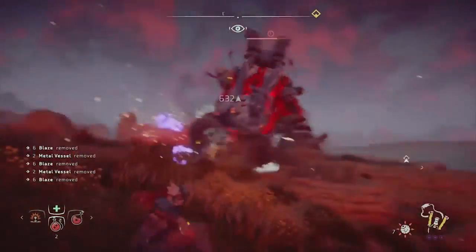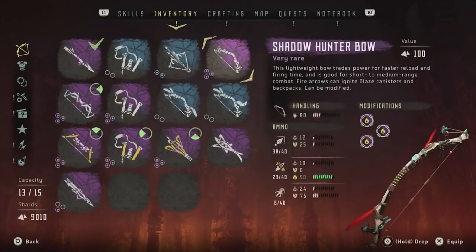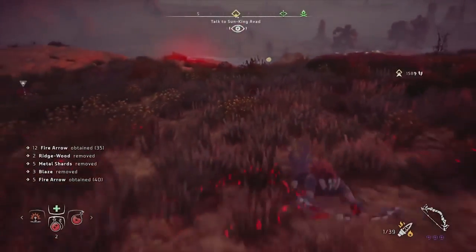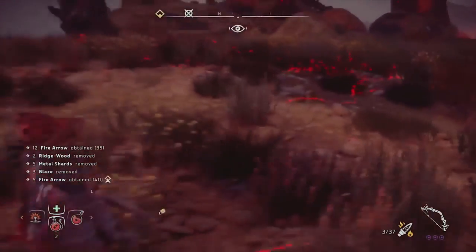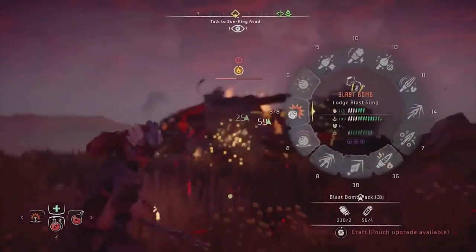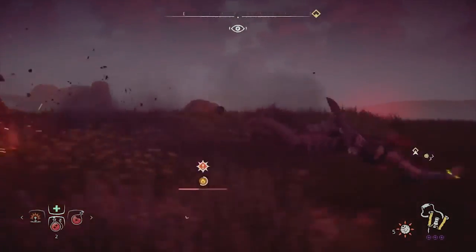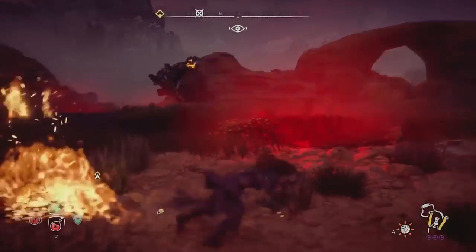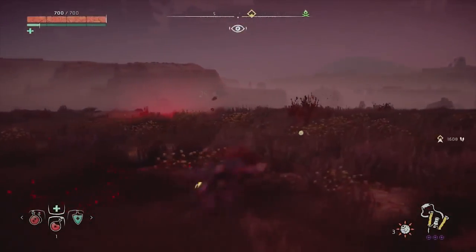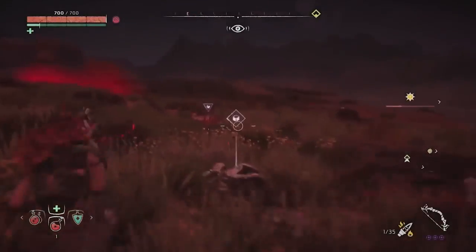Going to do a ton of damage. Let's do some fireworks as well - going all out on this guy. Rope caster won't be needed. When he's underground he'll still take damage if he's burning, so let's do it. There he is - he's burning! Adding sticky bombs as well. The sticky bombs will stick right to him. He hit me but luckily I have enough potions. Not fast enough with my sticky bombs. He's not burning anymore - let me fix that.